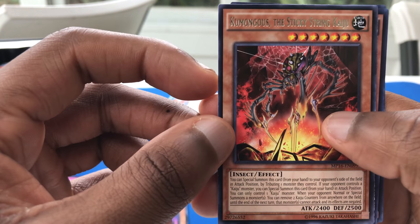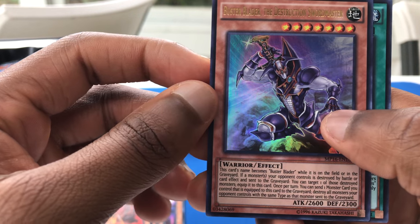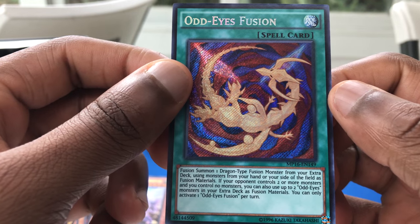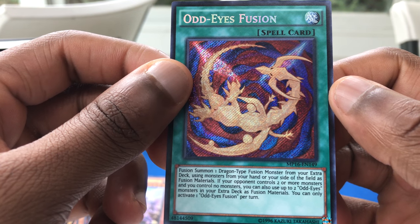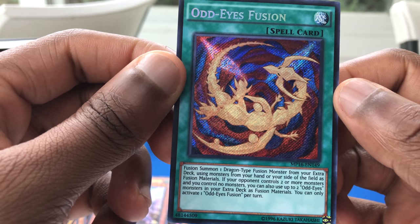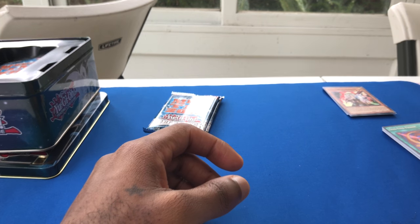So this is my rare. Kumongous the Sticky String Kaiju! Buster Blader the Destruction Swordsman — this card name becomes Buster Blader when it's on the field or in the graveyard. Interesting. Odd Eyes Fusion is the Secret Rare — Fusion Summon one Dragon-type monster from your extra deck using monsters from your hand or your side of the field as fusion materials. If your opponent controls two or more monsters and you control no monsters, you can also use up to two Odd Eyes monsters in your extra deck as fusion material.